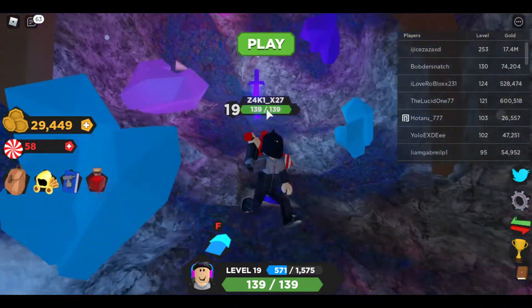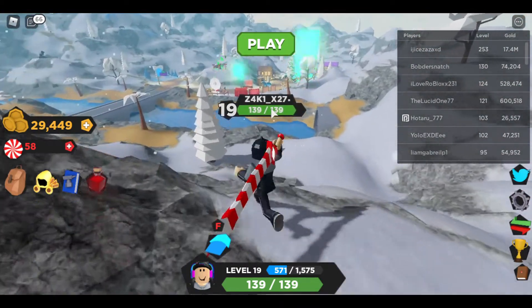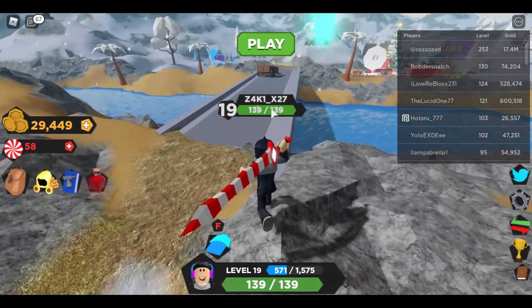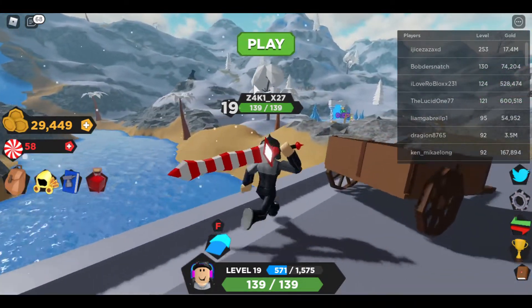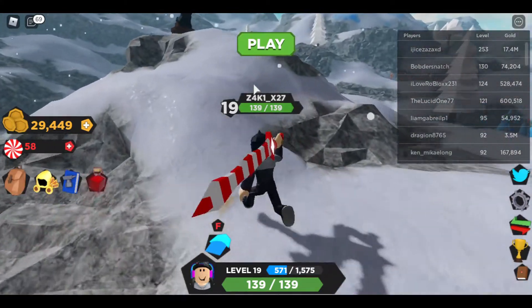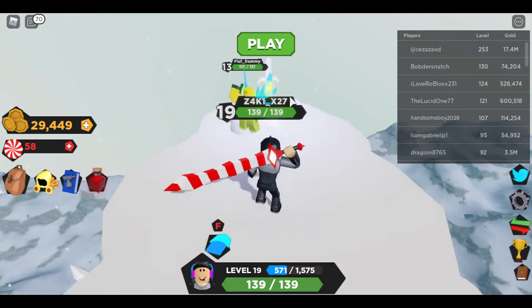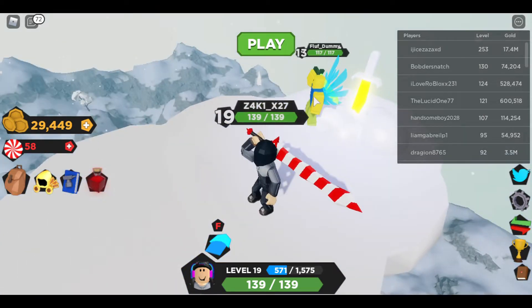Now the next one will be the Thunder Blade. The Thunder Blade is actually a pretty easy one to get — you just need to find a cannon, go inside the cannon, and you'll get blasted. The cannon is right there. Go inside, touch the cannon, you'll get blasted into oblivion, and then you'll see the Thunder Blade — touch it and you get it.